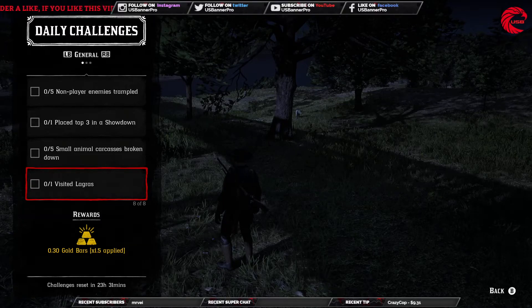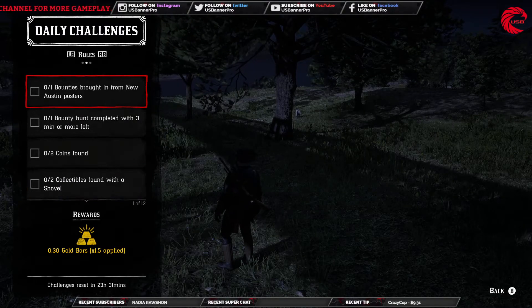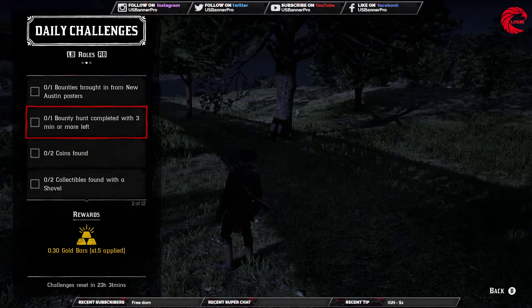After that, visit Lagras — go to any fast travel post and travel to Lagras, and it will be done. For role challenges, we have a bounty poster from New Austin — bring in one of them.